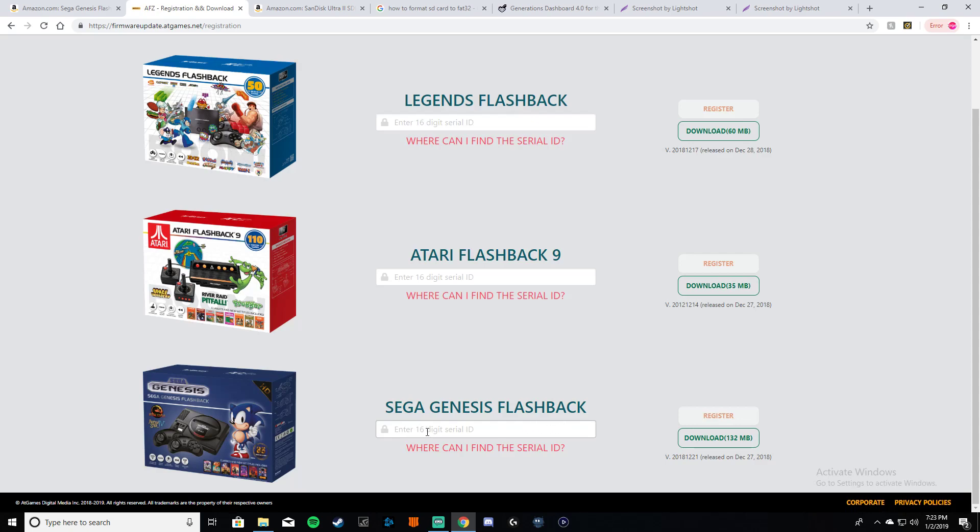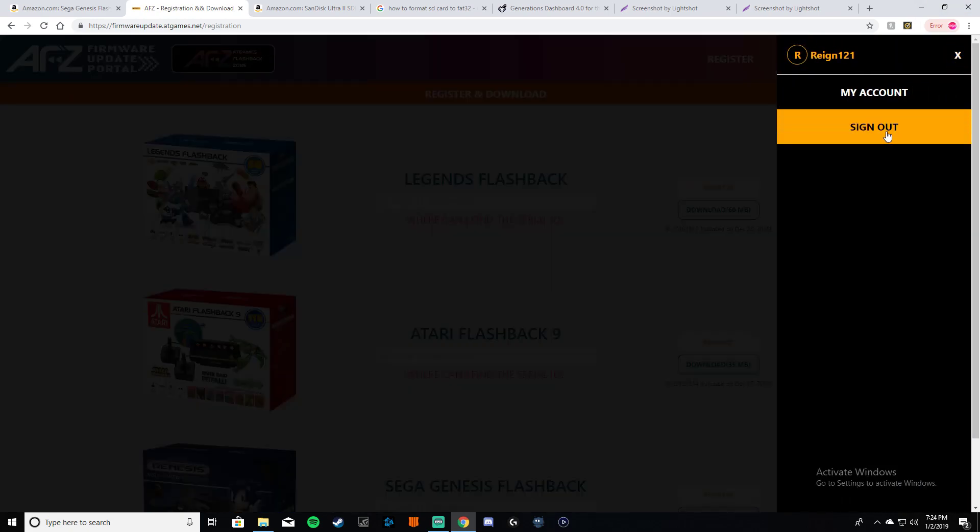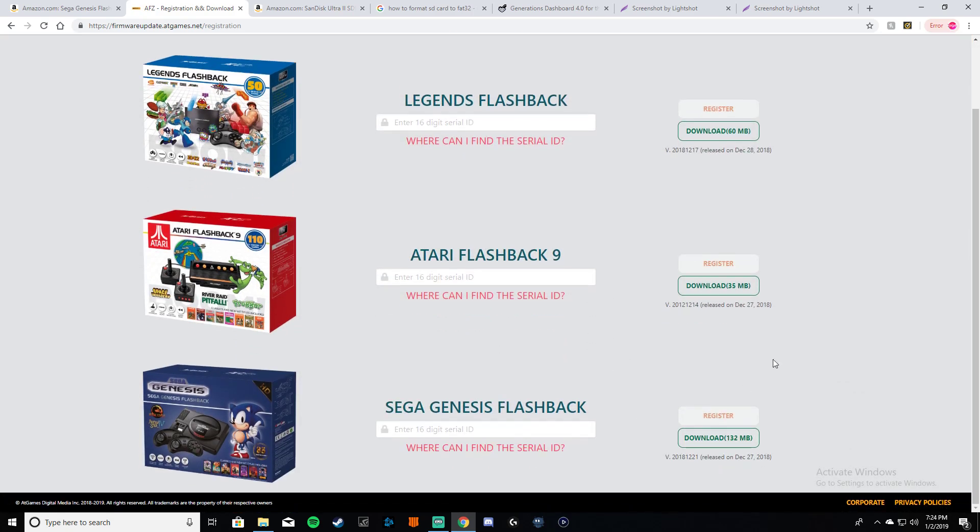You're going to go to your console, look at that number, copy it down, and enter that 16-digit number right here, then click Register — or you can try to click Download and it'll take you to a page to register. It's basically just another page asking for your email and your name, then you register and you're able to download.